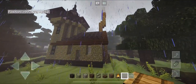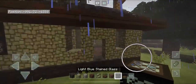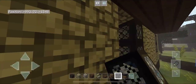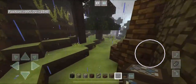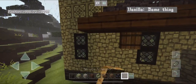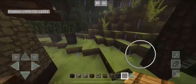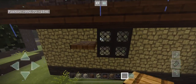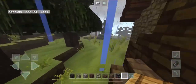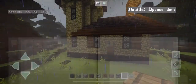We'll finish the chimney on the inside later. Grab your light blue stained glass and fill in all of the windows. Then grab your trapdoors and place them along the sides of the windows like shutters — for the single-length windows place one on each outer side, and for the back window place them on either side. Grab your oak door and place it.